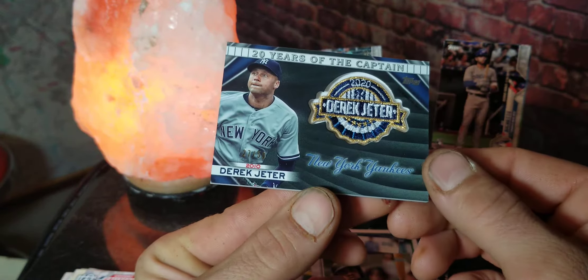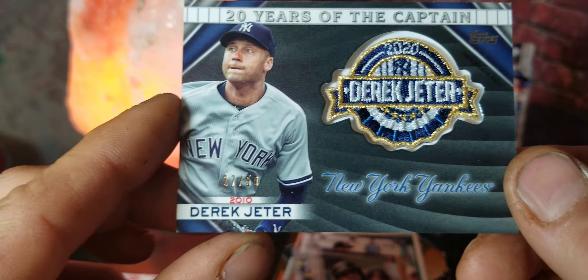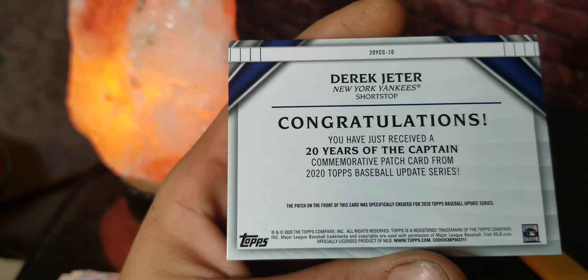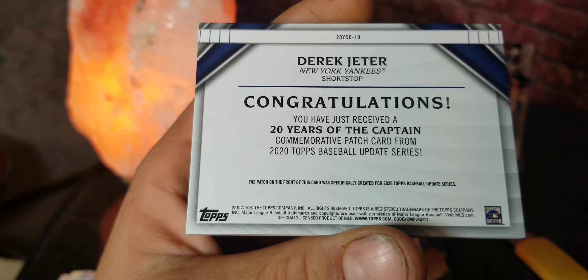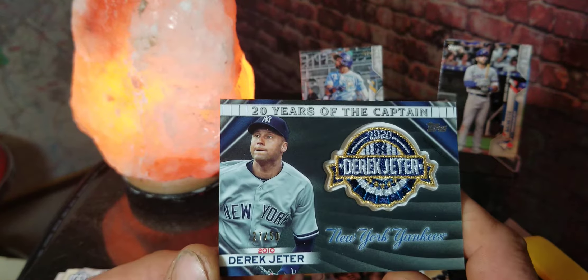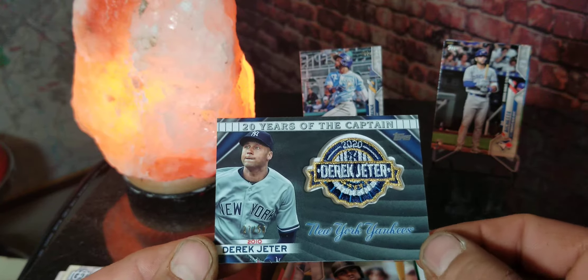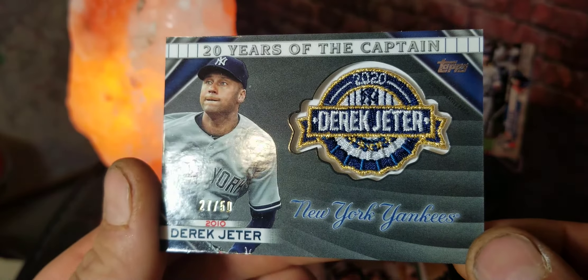Wow, guys — that is a Derek Jeter numbered out of 50, '20 Years of the Captain' card! Look at that — number 27 out of 50, New York Yankees. Congratulations, you have just received the '20 Years of the Captain' commemorative patch card. This patch on the front was specifically created for 2020 Topps Baseball Update Series. Pretty cool to have that, especially being a numbered relic — 27 out of 50. That is way better than the rookies we pulled. Not that I don't love the rookie cards, but being numbered out of 50 with such a low number is truly awesome.